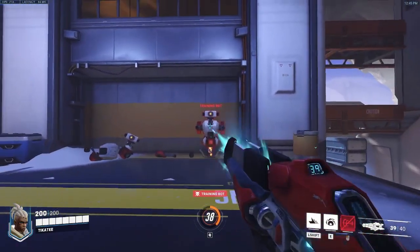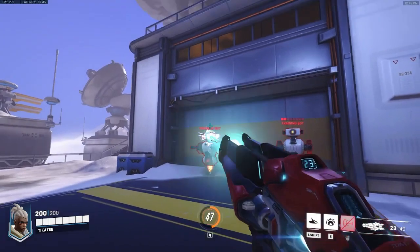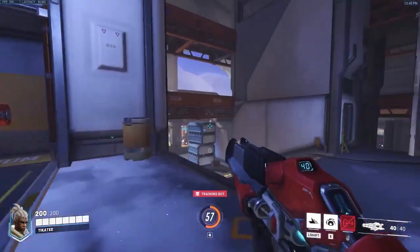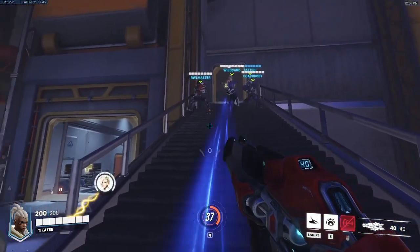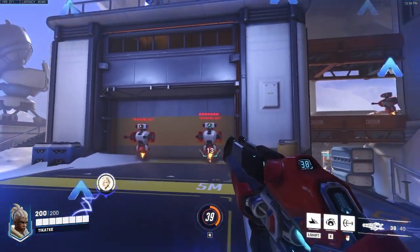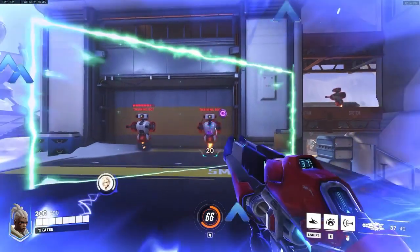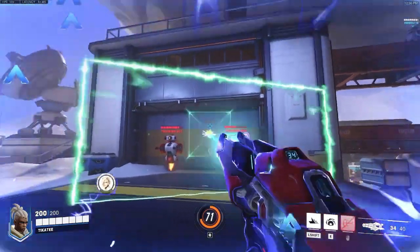Charging the Railgun is the most important part of her primary fire. You gain 5 charge per body shot, 10 per headshot, and it's important to note that this scales with damage — so any damage amplification from Mercy, Zenyatta, Nano Boost, Baptiste Windows and the like will increase the amount of Railgun charge she gets from shooting her primary fire.